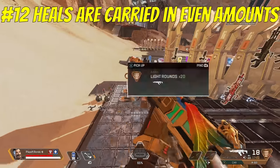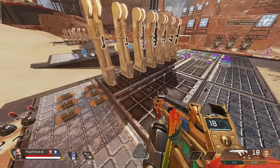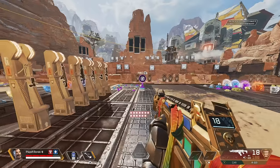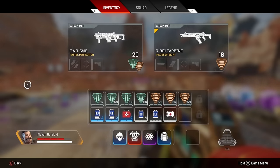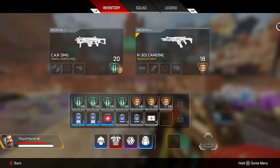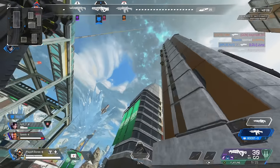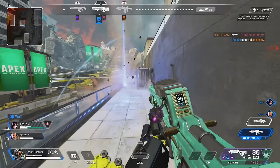Number 12: the same concept applies to healing items — most of them are carried in even numbers. If you're holding 5 shield cells, you could be holding 8 of them and it takes up the same backpack space. So watch out for odd numbers of healing items in your inventory. This whole thing centers around maximizing the space you have with the supplies you can carry.